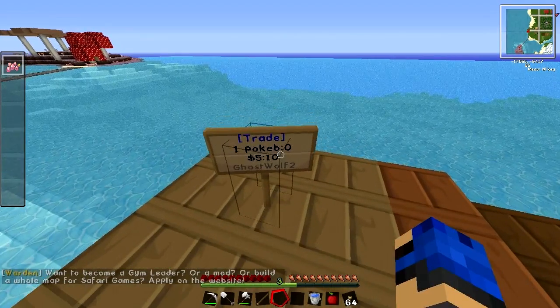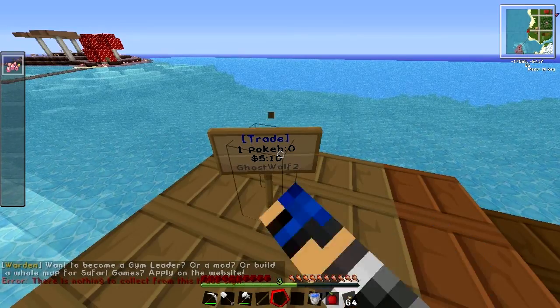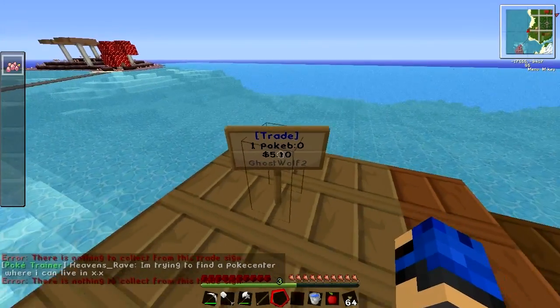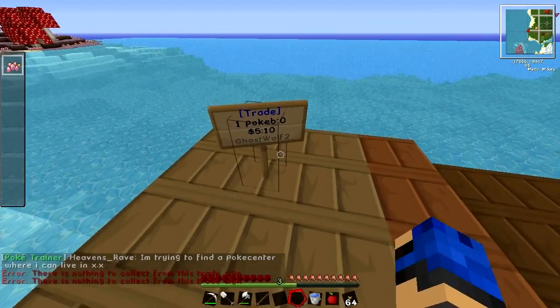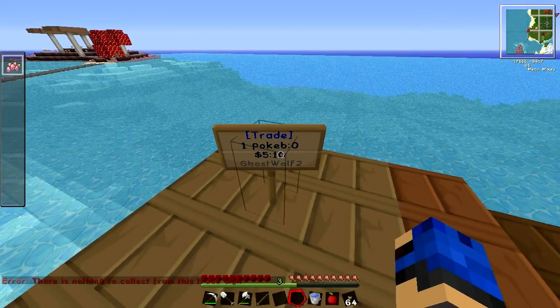If you want to add more money or items to the sign, once it's empty you can just click the sign and it will add more of whatever item you have in your hand. You can also add more money if you want to keep buying Pokeballs every once in a while.